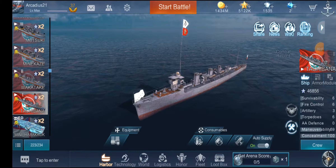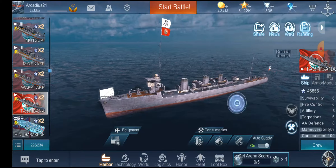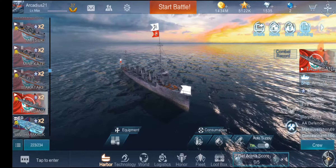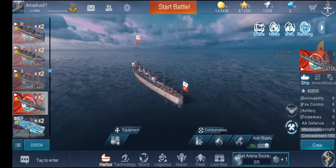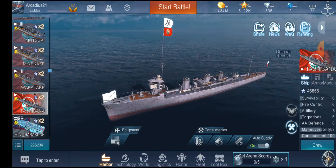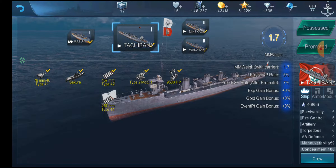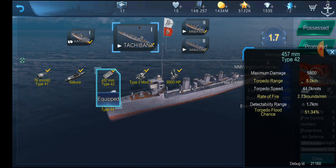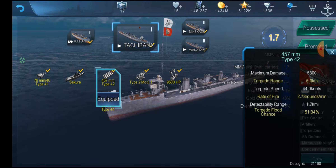Hi everyone, this is Arcadius and welcome back to Naval Greed. Today we'll be reviewing the second set of torpedoes for Tachibana. As previously mentioned, we are going to be going over some ships we have already reviewed — there are some additional torpedo sets and different main guns you can equip, so we'll be going through those as a cleanup. We have the 5km torps that go 44 knots and have an extremely high rate of fire that we have not tried yet.